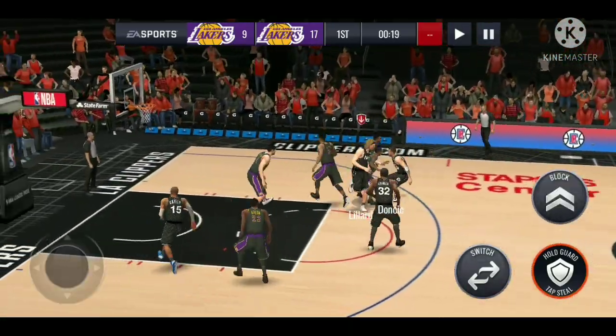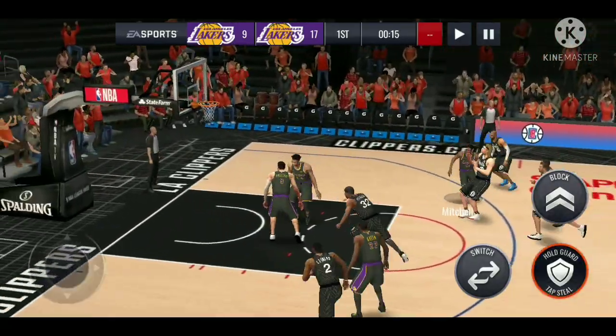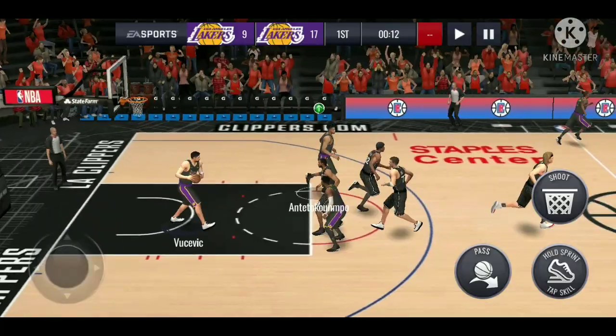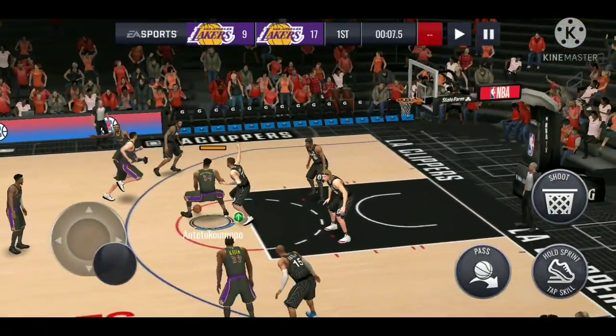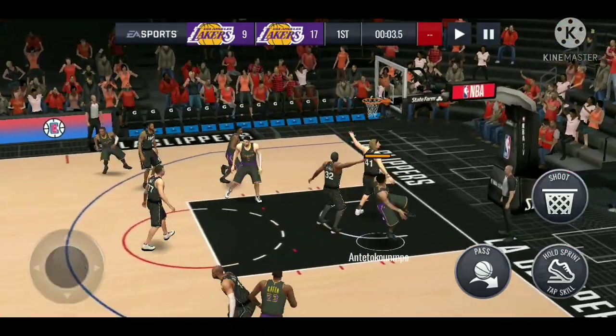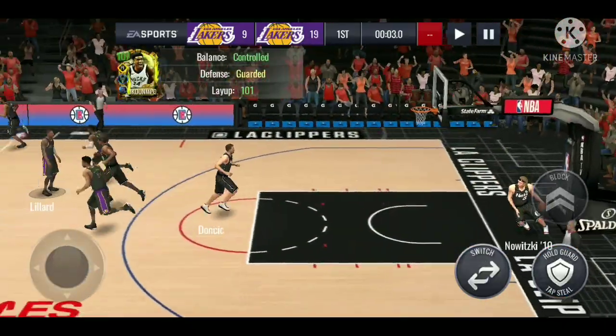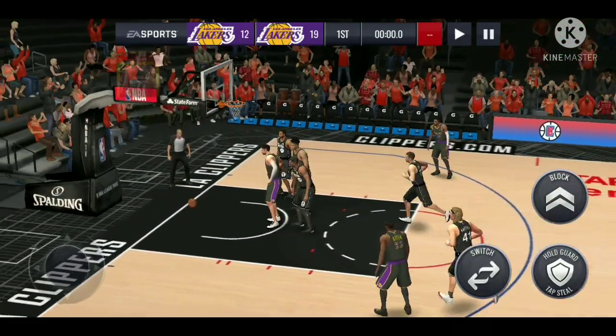Was that actually Giannis's ability — the Brick Wall? There's no way. We got 17 points with Giannis. I don't know why he cannot use the ability — let me know down in the comments. Is his ability the Brick Wall? I thought he had the Mean Mug or the Independent ability. Go with the spin, let's go all the way with the contact — 19 points. We're gonna be playing three quarters with this card.